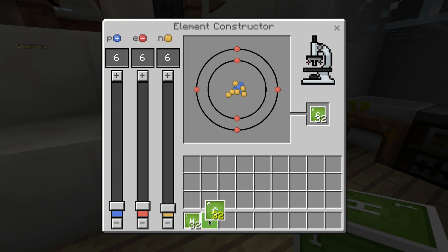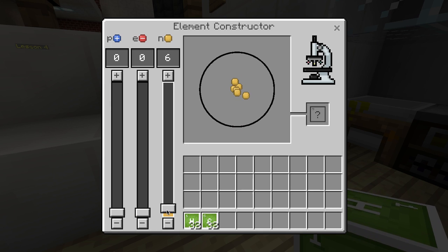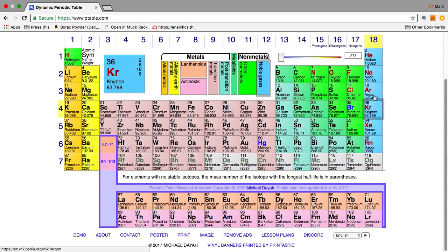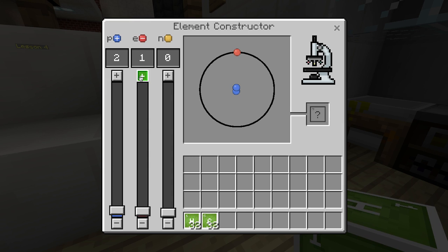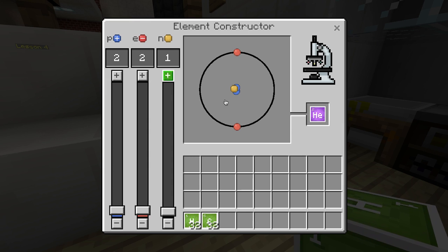Let's get some carbon. We also need some helium. So what does helium look like? Helium is number two, so that's two protons and two electrons. Let's take a couple of heliums.